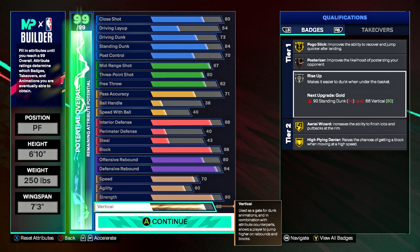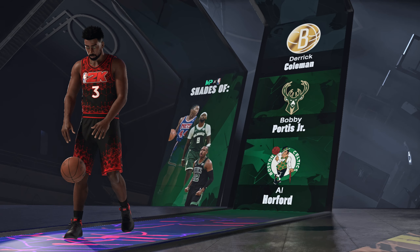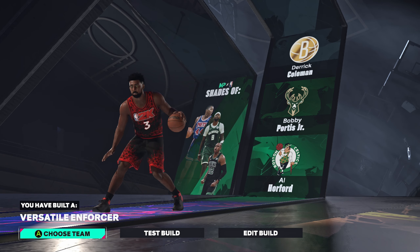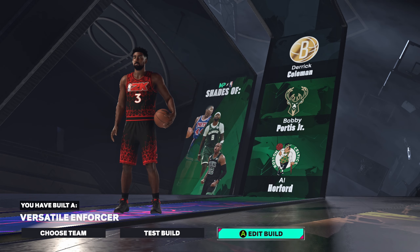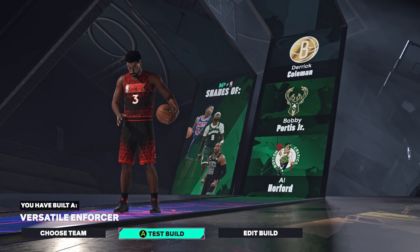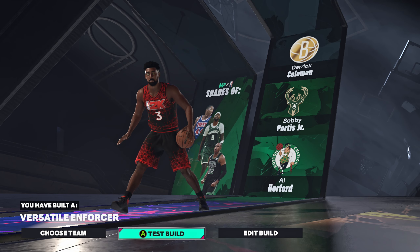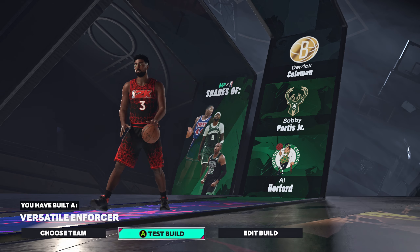This build has shades of Derrick Coleman, Bobby Portis Jr., and Al Horford — and it's called the Versatile Enforcer. If you're looking for a power forward popper build that's well-rounded, try this one out. If you enjoyed this, a like would be greatly appreciated. If you're new, subscribe and hit the notification bell. Thank you for helping me reach 6,000 subscribers — hit that join button to become a member. Catch you on the next one!